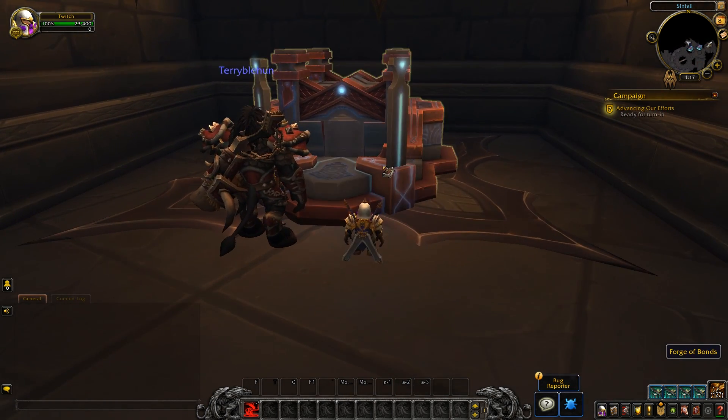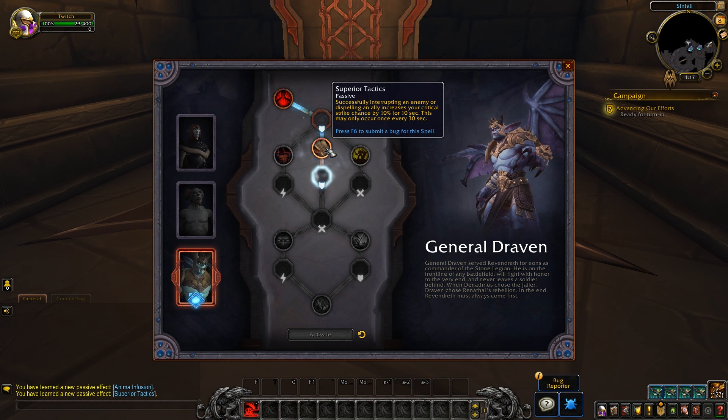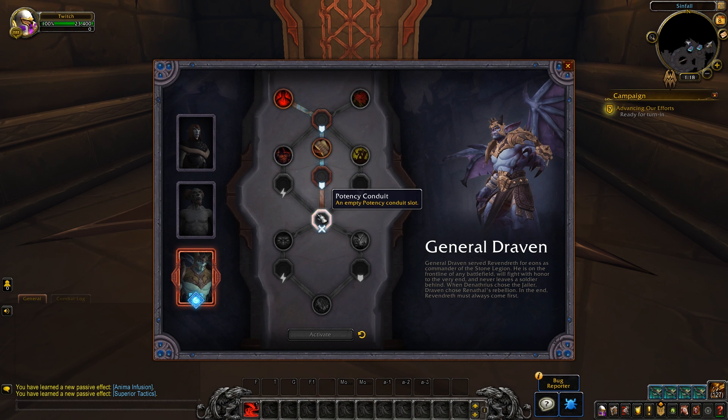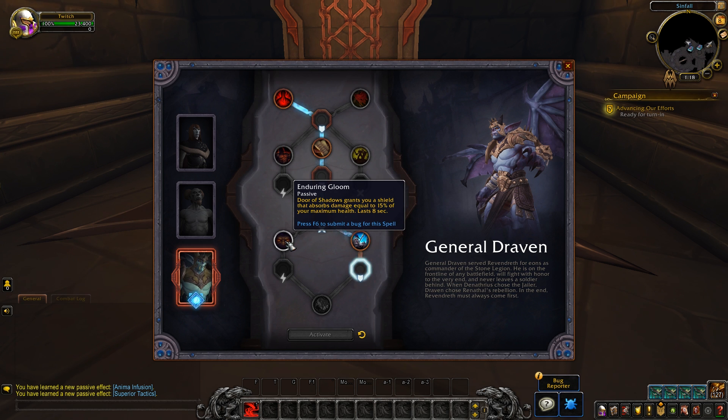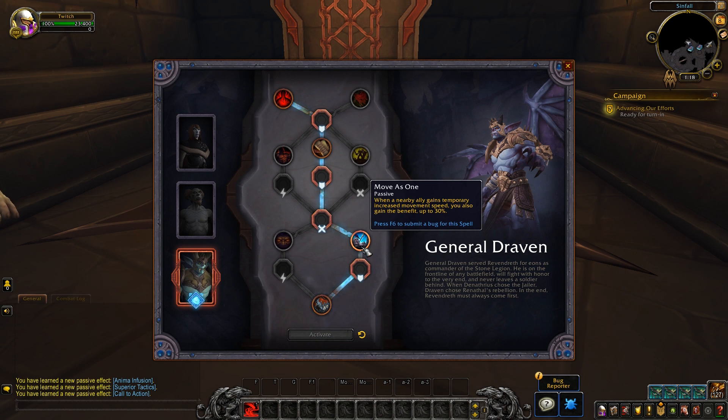It's an interesting system for sure, and I'm very curious where it's going to go. This is obviously the 9.0 iteration and a very early one — it can obviously change as we go through Alpha and Beta. A lot of people have been giving feedback that the passive abilities for some of the Covenants are a little bit OP. I'll probably do specific videos going through the Venthyr abilities and the Kyrian abilities, etc., but that's another video for another time. This video is specifically just to explain the system as simply as I can, and it's really not too complicated.